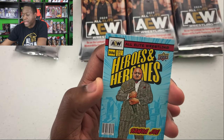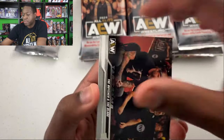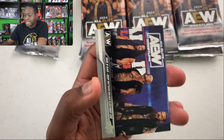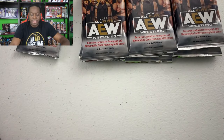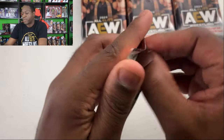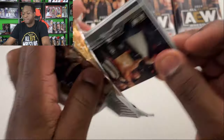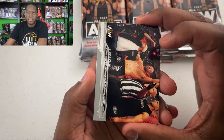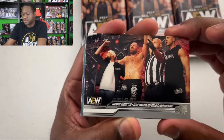So I did look on the back of the box. There's another Heroes card of Samoa Joe. We have tag teams Butcher and Blade, Thunder Rosa, Eddie Kingston, and a trios card of House of Black. It says your hits fall one out of every 12 packs, so we should have three short print cards per box — between the acetates, autos, mems, and some other parallels.